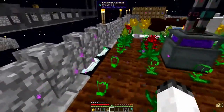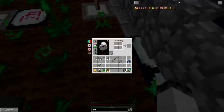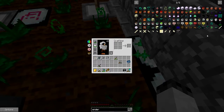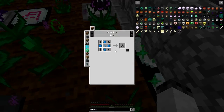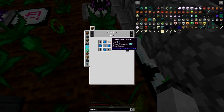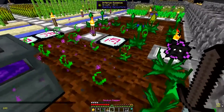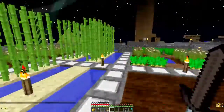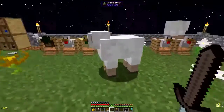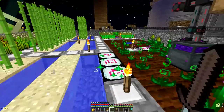We made enderman essence, enderman essence seeds — which is a supreme essence, a tier 4 crafting seed — and enderman chunks. How do you get enderman chunks? It's actually quite simple. Let me check these chickens real quick, got a couple more just hanging out.